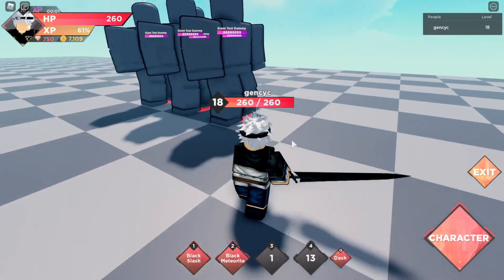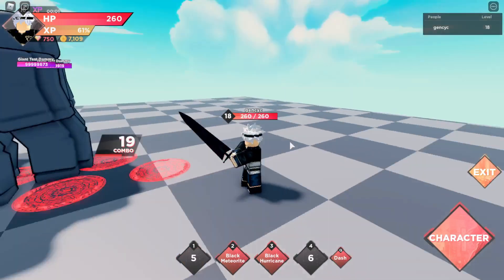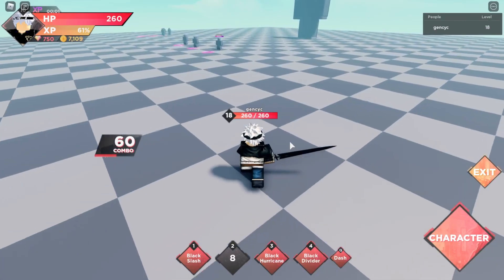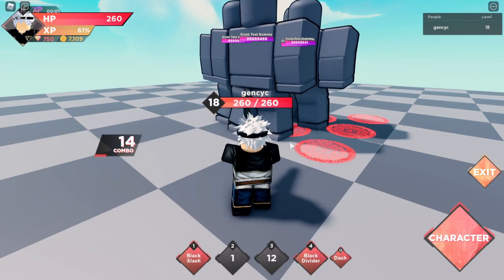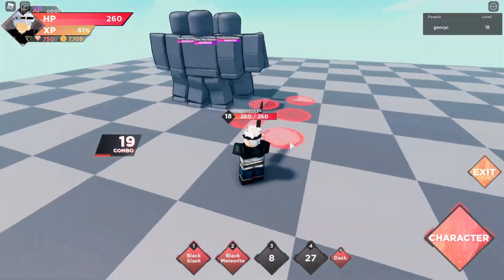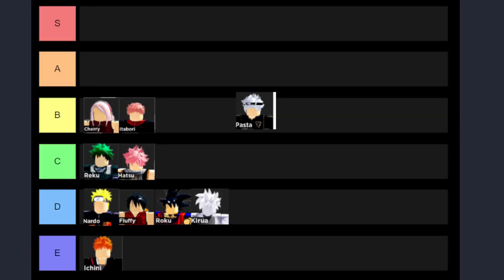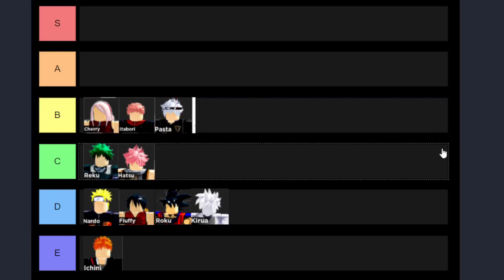Okay, the next one is Pasta. His sword sound is really cool. His damage is pretty much the same as the others. His first skill throws three slashes, his second skill has him dashing and slashing each enemy hit with 12 hits, and his third skill spins and hits enemies. His fourth skill is kind of great — the area is so big and you can hit all enemies around you. I'll put Pasta at B. He's in the middle of B and C, but more toward B because his skills are easy to use and his damage is higher than whoever's ranked at C.